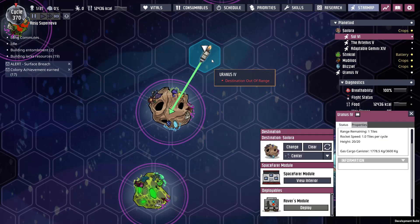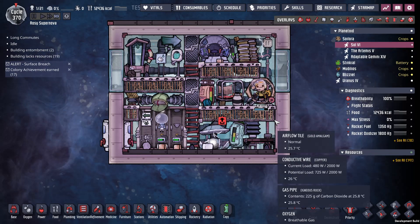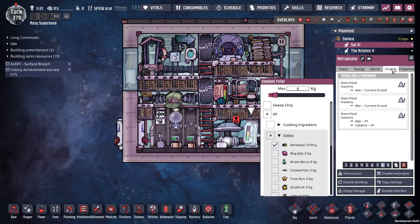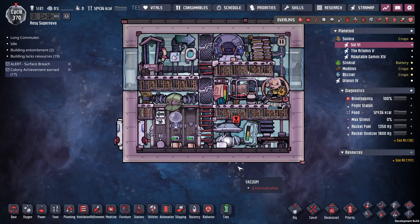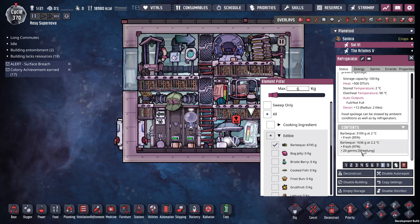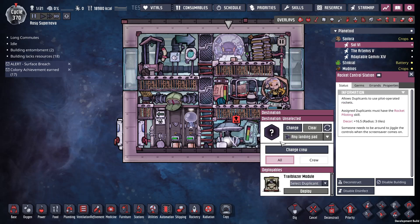I probably gotta check this rocket again - yep, out of range. Why are there three store errands for six? That just means they're bringing more crap food. That's mostly good - nine cycles worth. We're going for it.